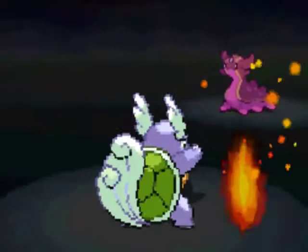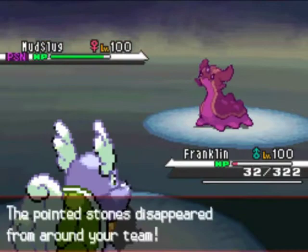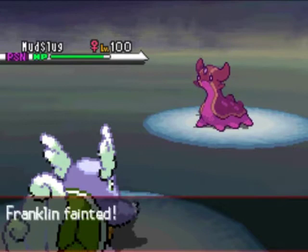I made a mistake. Franklin's going to die right here, so I just want to get rid of his Stealth Rocks. Since that Probopass is gone, he will not be able to set them up again. So Franklin, you done good. You died a premature death, but you did good, kid!